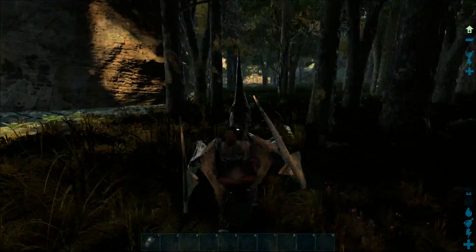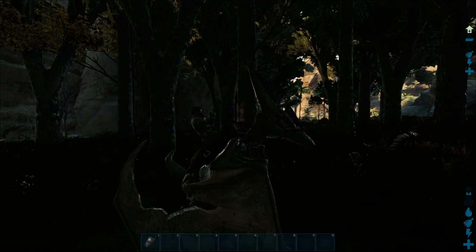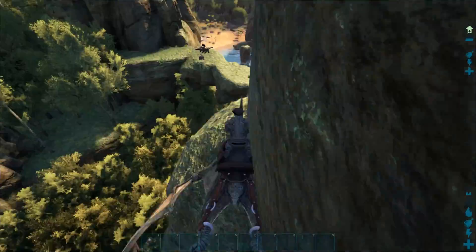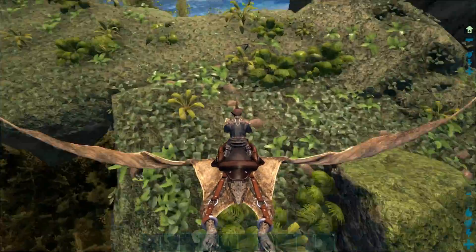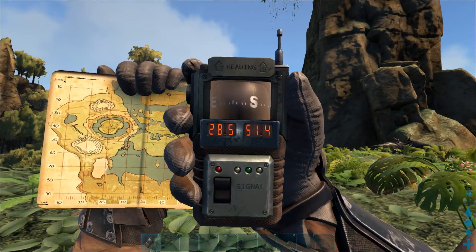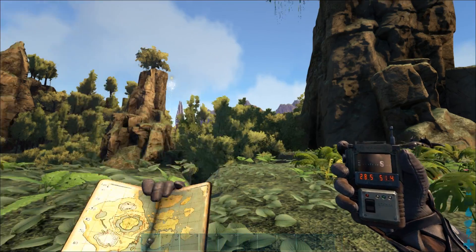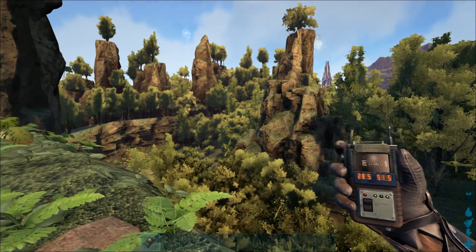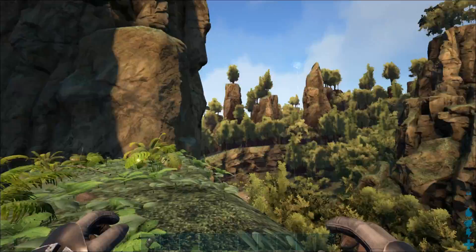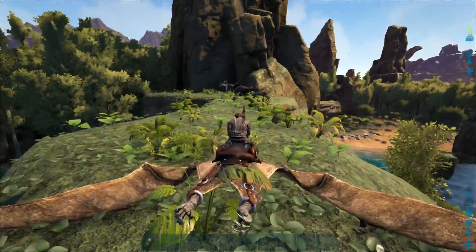You've got all this nice coverage with trees as well if you want to keep a few of them. Natural protection either side here. And then if we fly up a little bit, you'll even see we've got an overhanging bit here as well. So you can build up higher, build your bird storage up here, whatever. We are at 28.5, 51.4. It's not bad for resources either — just over yonder in those trees you've got some metal and a little bit of crystal as well. So it's a proper nice spot.